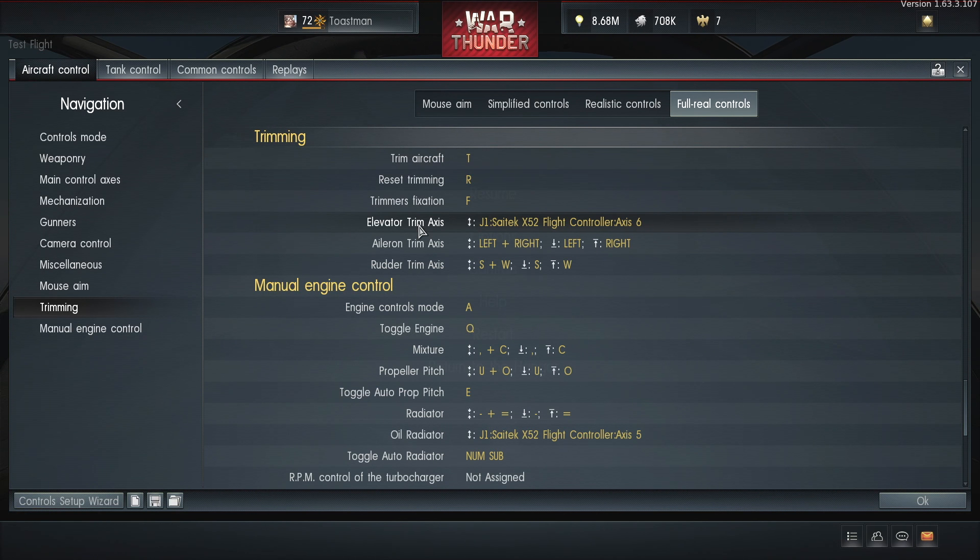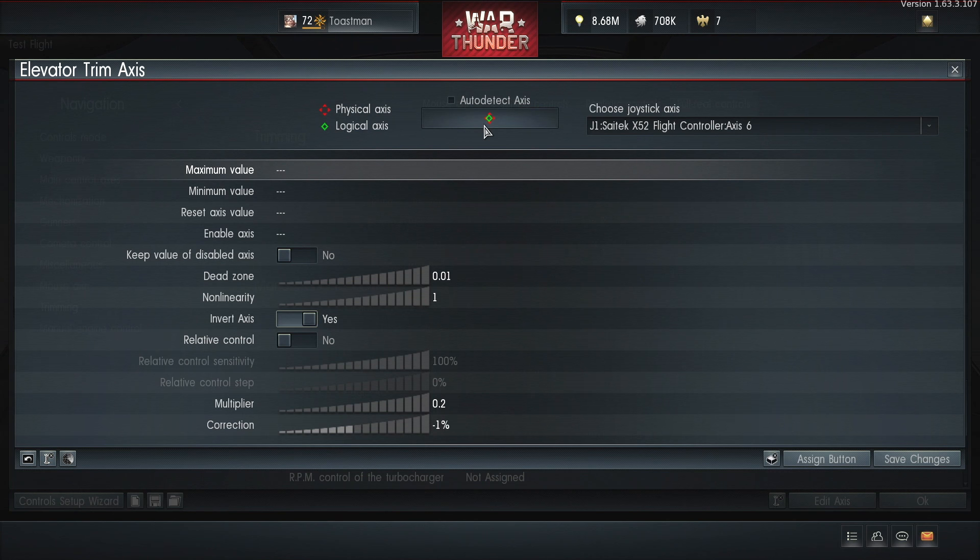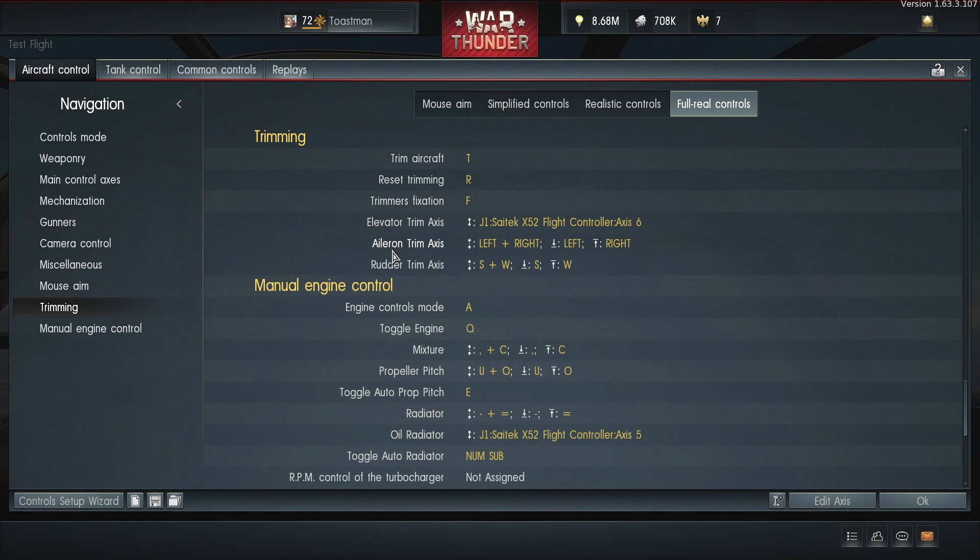Elevator trim is probably the only thing I use while I'm in game, and I'm using it all the time. Elevator and rudder I only really use in test flight. When I've bought a new plane, I go into test flight and trim it so it flies straight. But I only use elevator trim in game. I've got mine on a rotary dial — on my throttle I've got a slider I can use with my thumb when flying. But if you haven't got a rotary dial or analogue slider, you can just use keys.